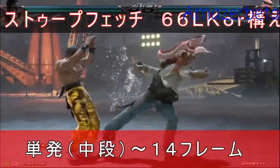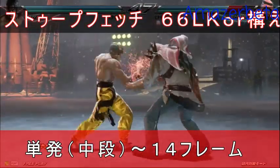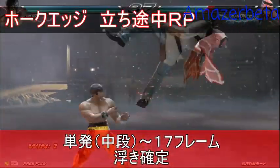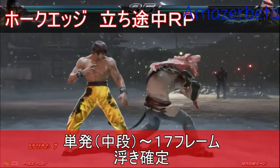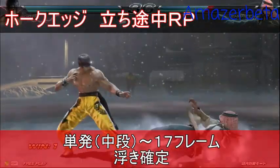That's forward-forward — I can tell you that, brother. Forward-forward X. Yeah, that's a launcher on a counter hit. Or a regular hit, I can't remember. I think it's a counter hit launcher.